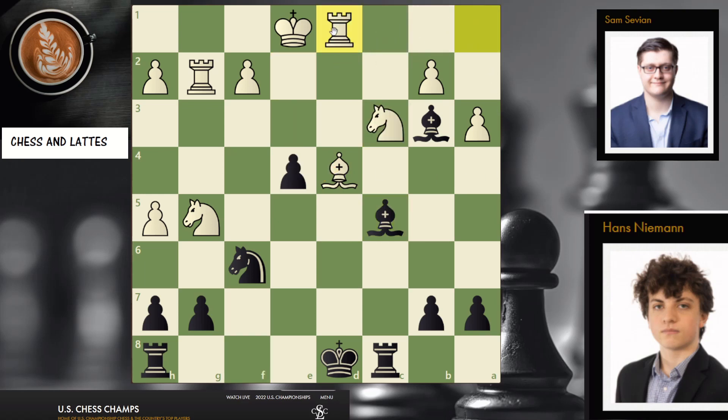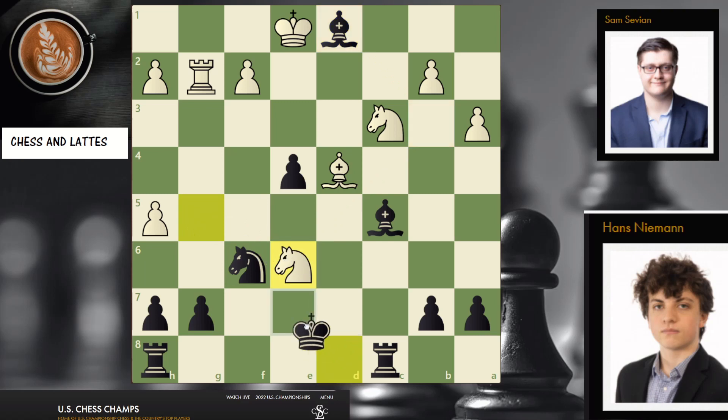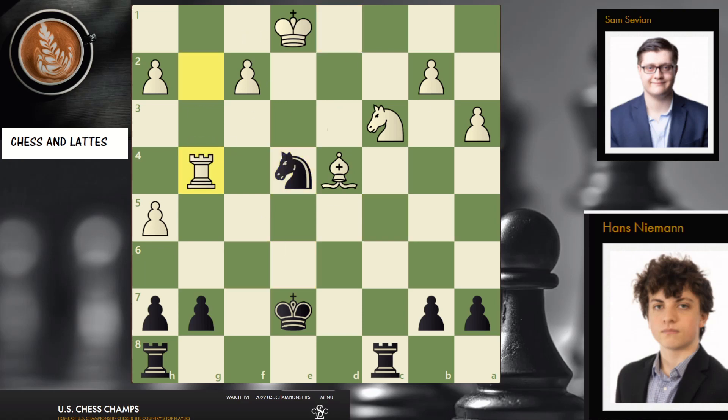But instead, rook d1 was played. Well, did the gunmaster with white blunder a rook? Not so fast, because that bishop came to d1 — it doesn't control e6. So now we got a check, and now taking here, that bishop is under attack, and the game went on.